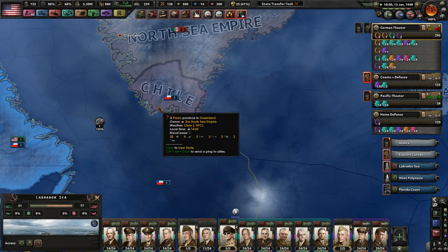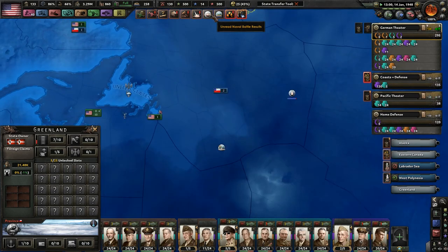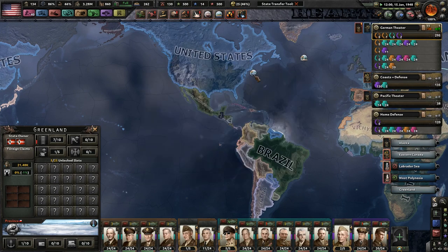Oh look, Chile — they actually have that province. That means I can't build upon it. It'd be better if the Japanese or the Republic of China actually had that instead, because I could actually build in those areas.